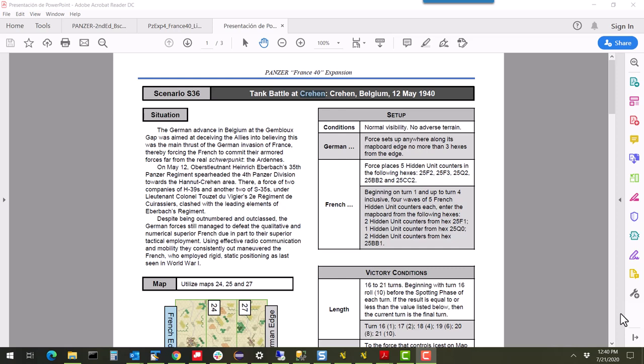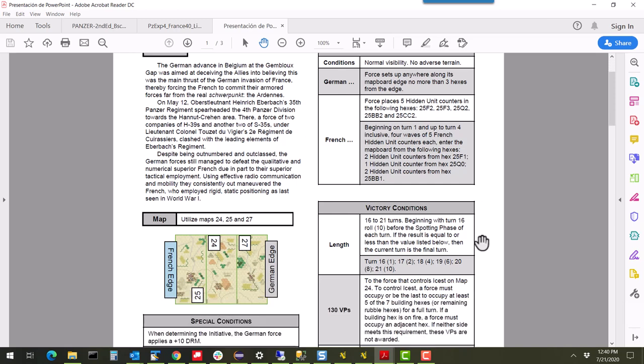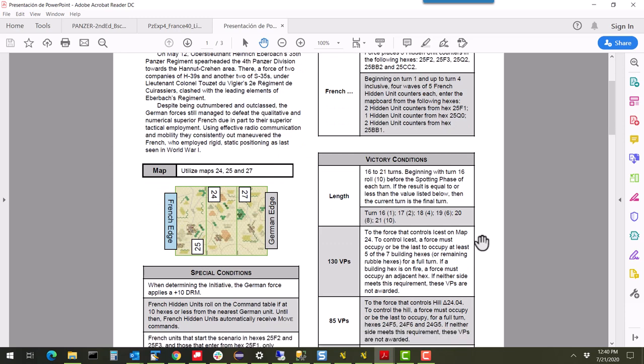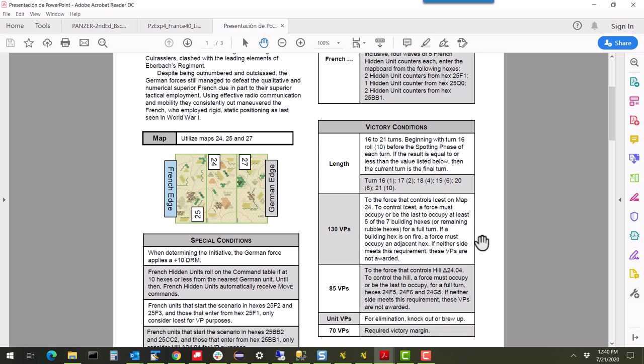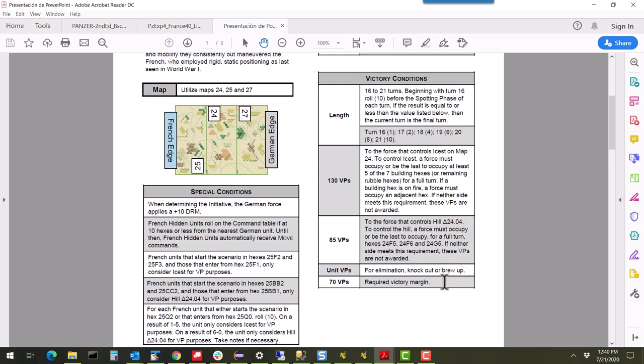Like I said, this scenario is downloadable from BoardGameGeek — I'll put a link in the video. If you've played Panzer before you know what these scenario cards look like. It's basically the same as scenarios one and two of the French module, except it uses the solo rules, so there are a lot more special conditions that we'll go into as needed.